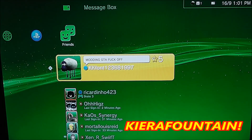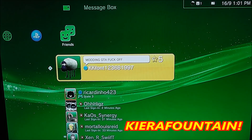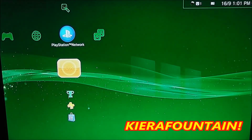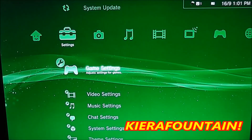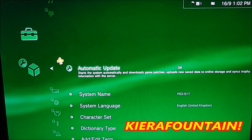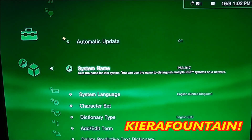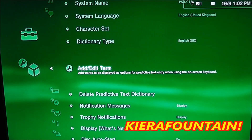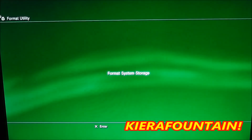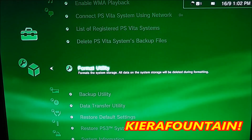Once you've downloaded that, extract it onto your desktop and it will come up with a file called PS3. Only the file called PS3 will work — if you have any other file and put it on your USB it won't work. So you need the file PS3. Extract it until you find that, stick it on your USB, and then go over to system settings on your PS3.